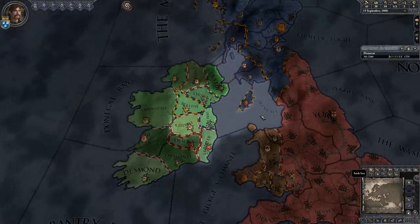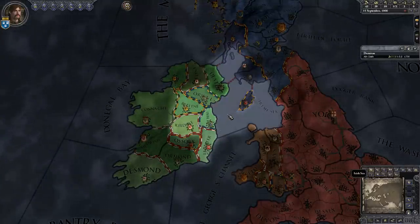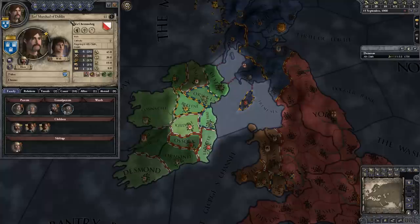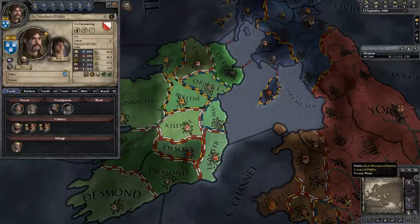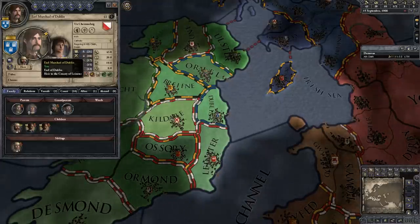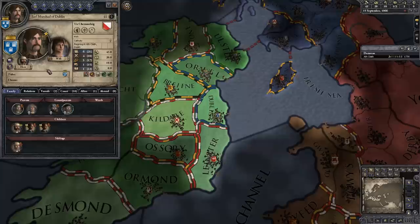When you first start playing, this is the screen you'll be confronted with, and you're probably thinking, 'Oh my gosh, what the heck is going on? I have no idea what I'm supposed to be doing.' Which is understandable — there's a lot to see here. So we'll start out by taking a look at ourselves. We are Earl Mercad of Dublin. He doesn't have a liege; he's the ruler of this tiny little patch of land, and he's top dog — there's no higher authority. You can take a look at his portrait here. We can see we have a fantastic mustache. The picture is actually from a DLC, the Celtic Portraits Pack.